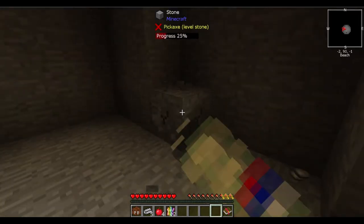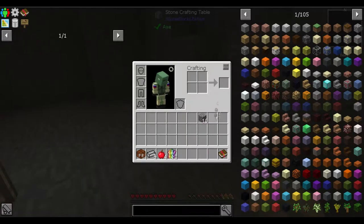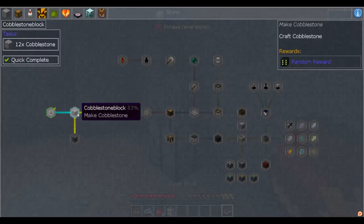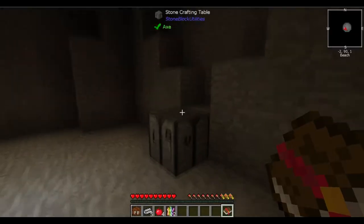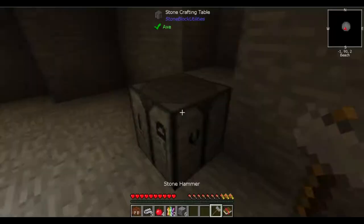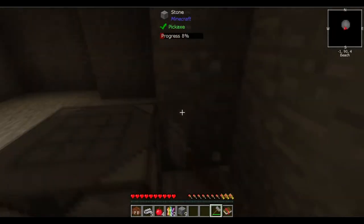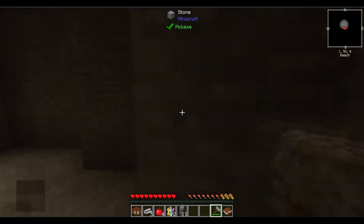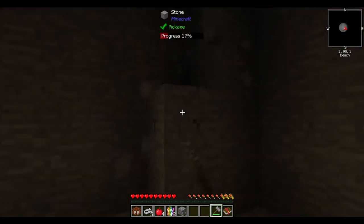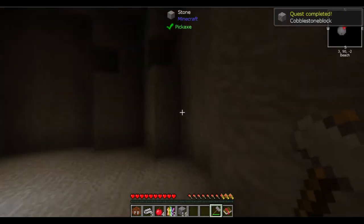Gathering up some stone here. My first priority is probably to get a stone hammer. With the stone hammer you can do a one-to-one trade-off instead of a two-to-one trade-off when processing stone.